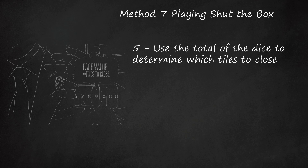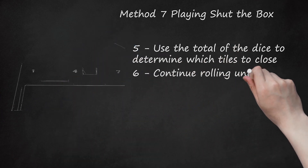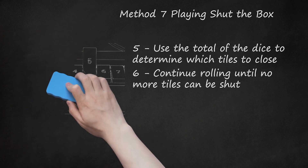Other variations require a certain tile to be closed on the first turn or the player loses. In two to go, the two tile must be closed first — a first roll of four means an automatic loss. In three to go, the three tile must be closed first — a first roll of two means an automatic loss. Step 6: Continue rolling until no more tiles can be shut. Once a player rolls a number that cannot legally close any open tiles, that player's turn is over and they add the values of the still open tiles to determine their score. This is known as the golf variation.